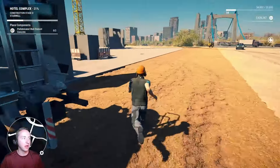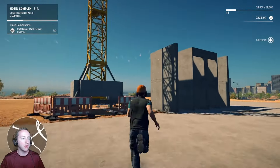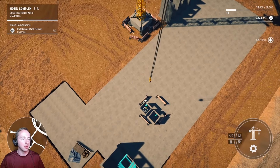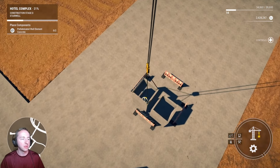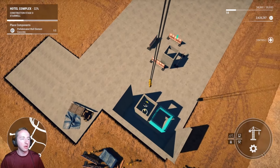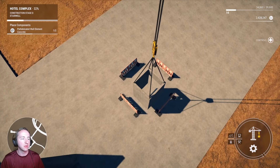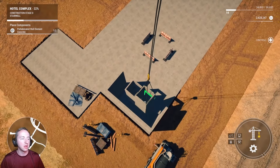Now I've got to put more prefabricated wall elements in for the concrete. That looks like a reset. So it actually does it automatically — I don't have to worry about this side because that's going to be automatic. So it's only one side I need to work on. That's actually great. I can't thank the game enough for just doing part of the work for me. Raise this thing up and let's slide this round over. There we go. Now let's bring the crane back.